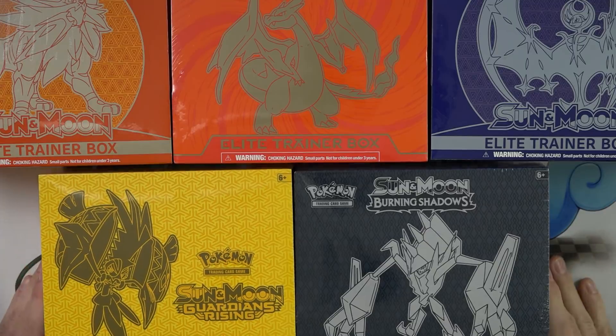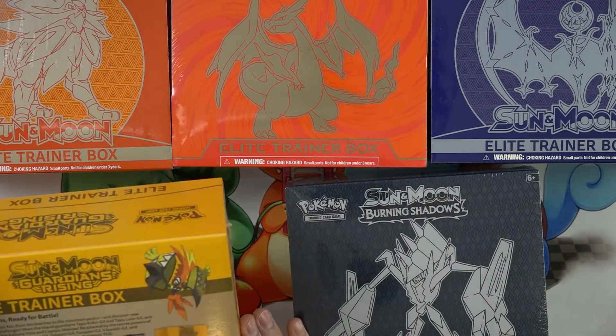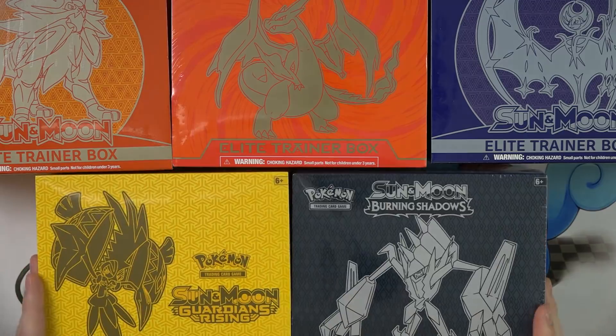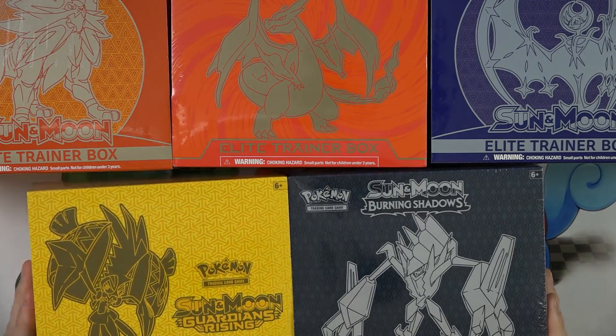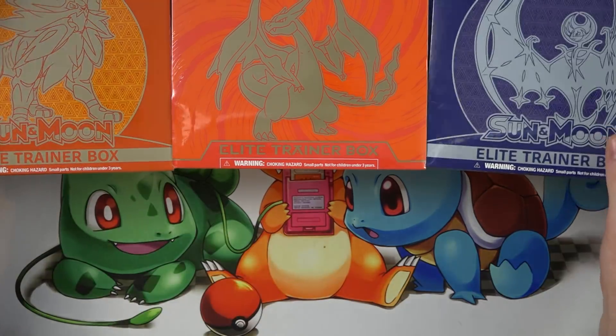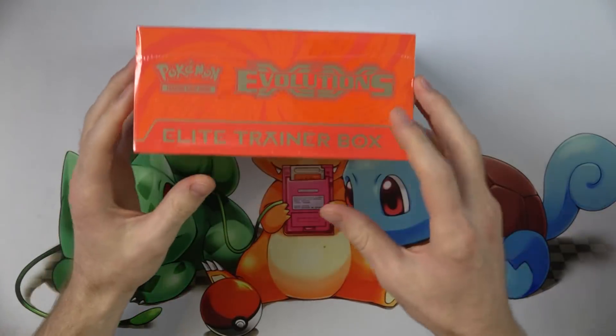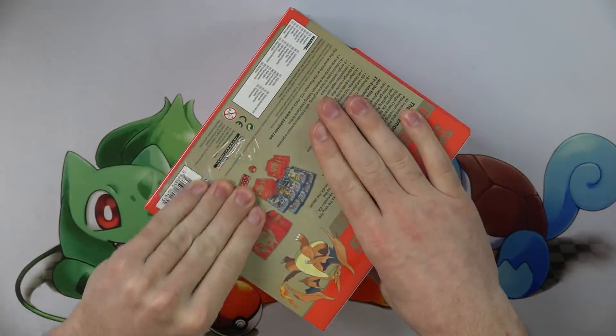We got 1, 2, 3, 4, 5 Elite Trainer Kits. These bad boys have 8 packs in them each. 5 times 8 is 40 booster packs. So we'll do them chronologically — we'll start with the Evolutions ones, then we got some Sun and Moon ones, Guardians Rising, and finally Burning Shadows.